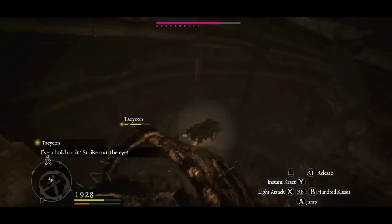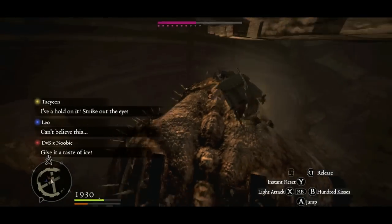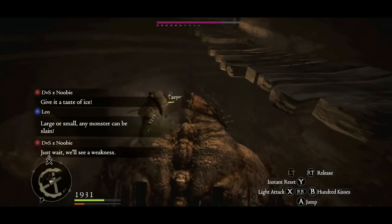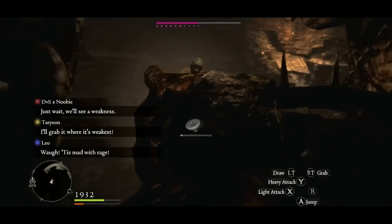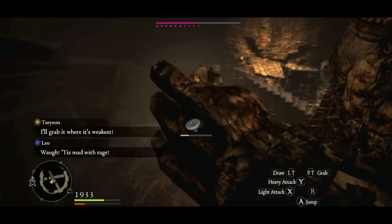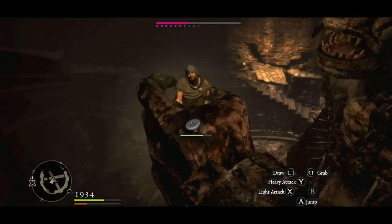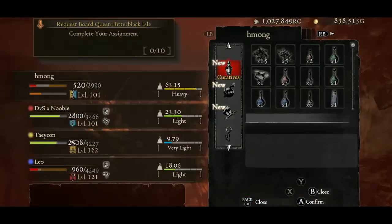Once the eye is exposed, and if you're an archer or a mage or a sorcerer — whatever, something that does range — you could easily just climb up the ledge and just take the time shooting at him. Oh, he's gonna eat me now. Help me, pawns. Freaking pawns — stupid-ass pawns don't wanna help me. Look at that, I even call for help.